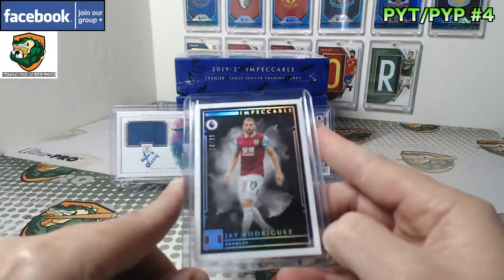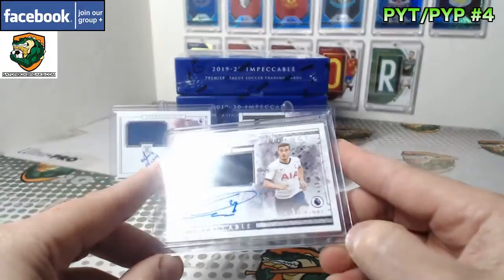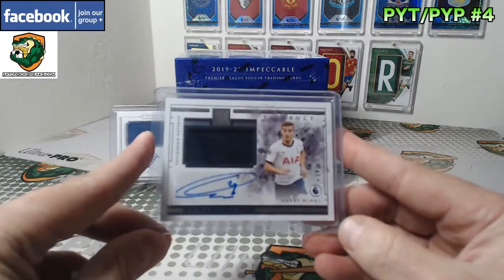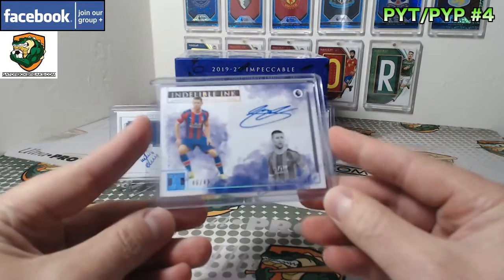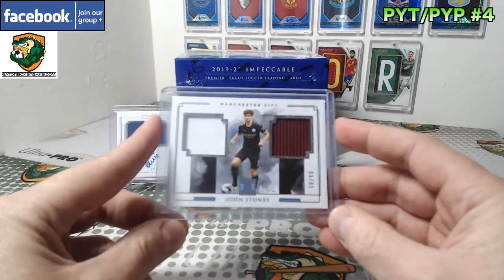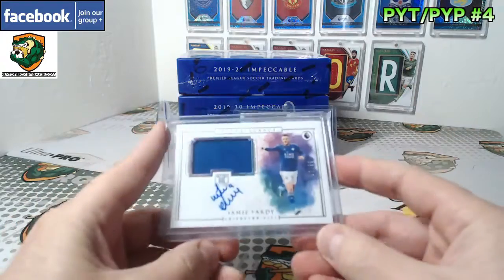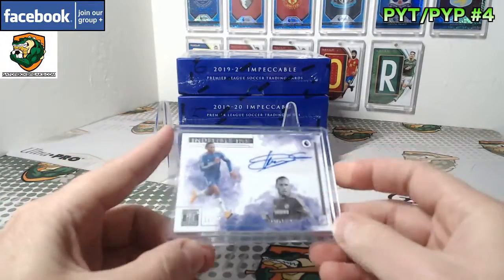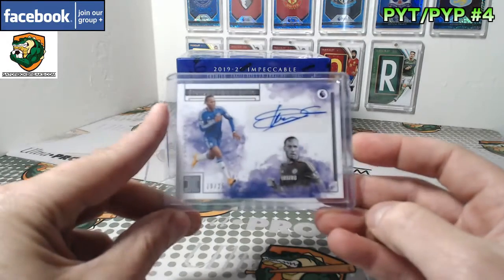Jay Rodriguez, Burnley, 19 of 35. Harry Winks, 27 of 49. Cahill, 46 of 49. John Stones, 50 of 99. Got a Vardy patch auto, 90 of 99. And a Drogba — 10 of 25 for Chelsea.